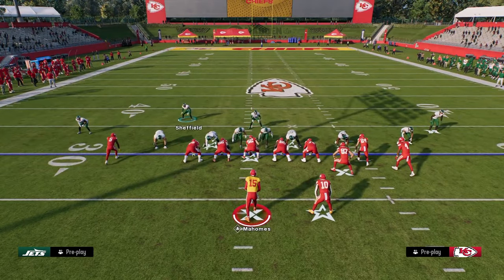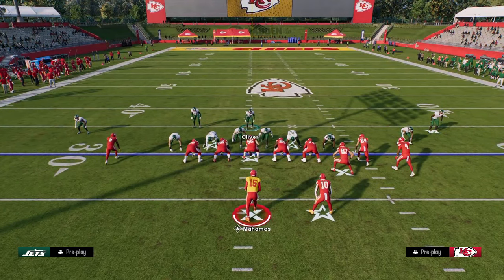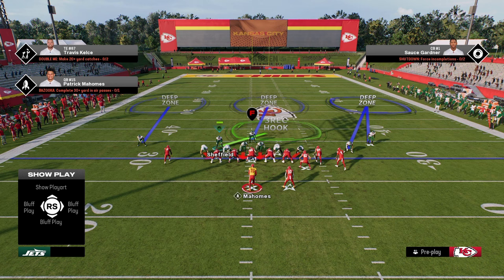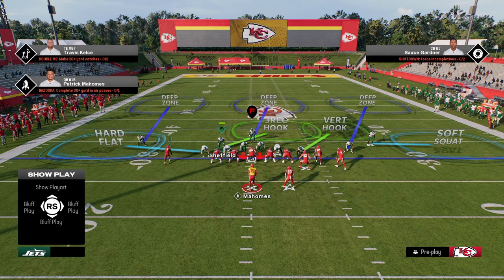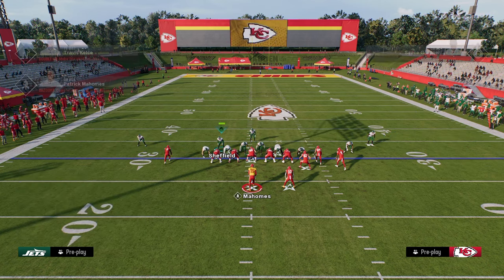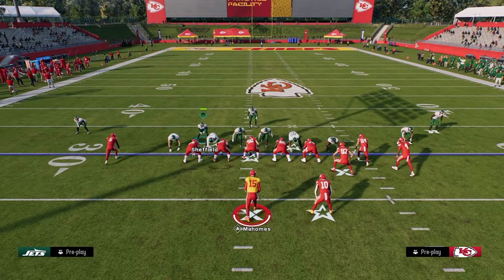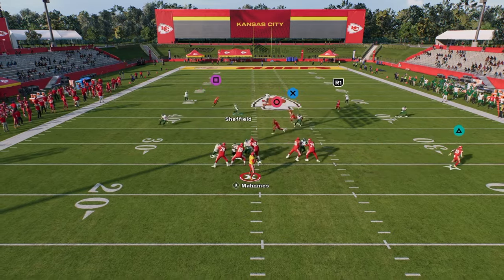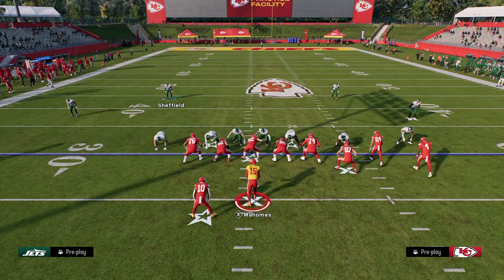Against bunch strong, essentially use the first defense. You don't even need a deep half — you can leave this guy in a third, with a third and middle third. The main tip is: slot corner in outside third, soft squat, vert hook, and on the left side a hard flat or curl flat zone. Shade the vert hook down when playing bunch strong. The main thing you're looking for is a seam streak to the left side, which is why we bring this safety down — they can't throw seam streaks as easily. It's a pretty decent defense.